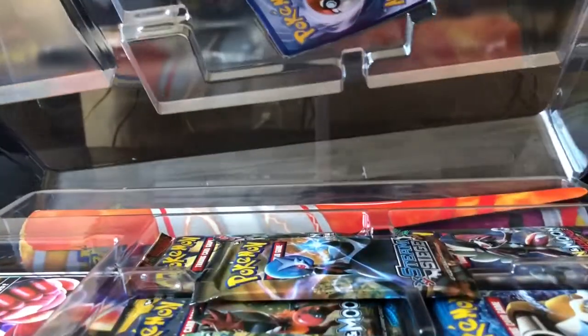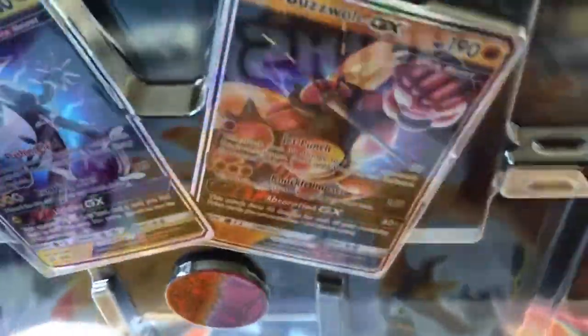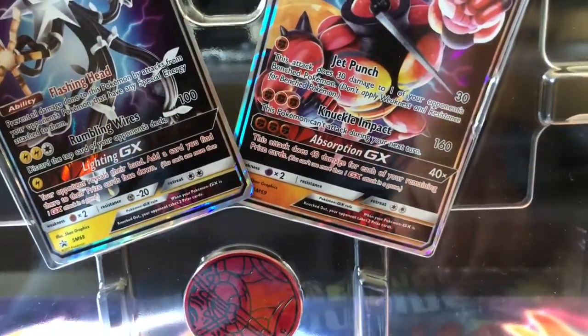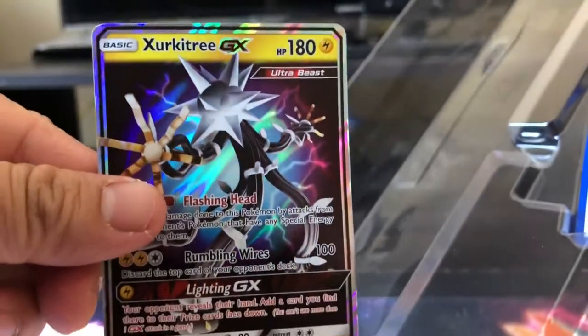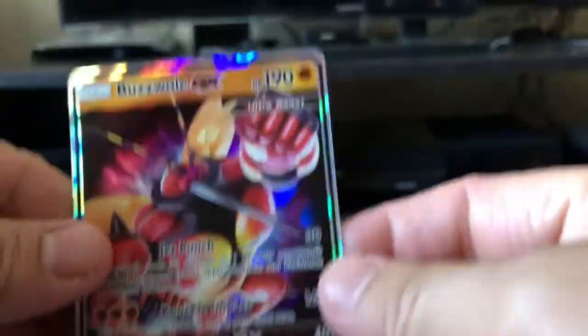To get it as a birthday gift, that's really, really special. So here are the two promo cards. We got a BuzzWole GX and we have a Xurkitree GX promo card. Beautiful artwork. And we also have this awesome play mat right here — we got BuzzWole and the Guzzlord on it. Really nice play mat.